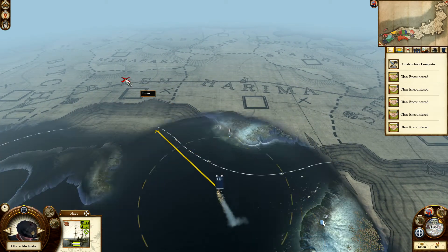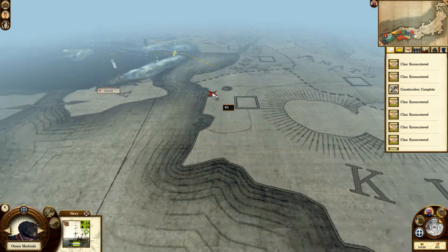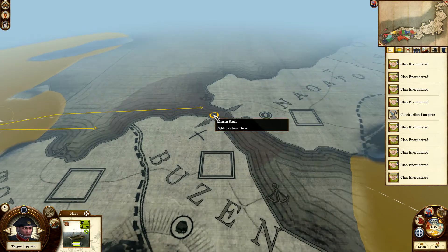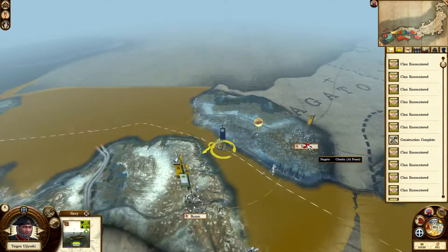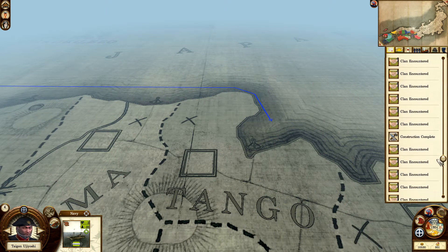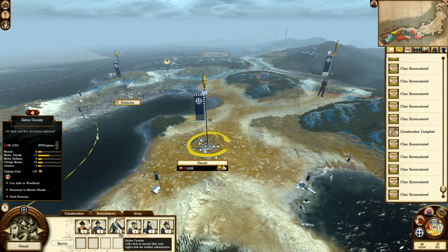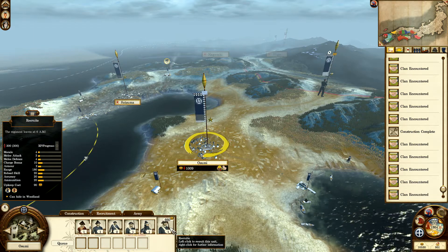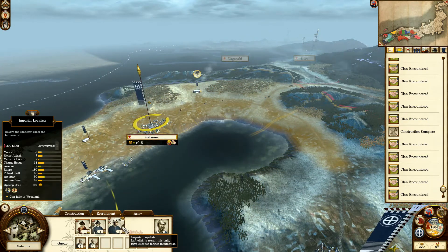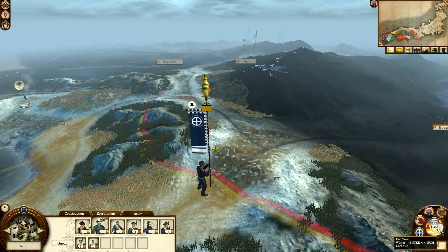I didn't discover some of those clans, but I'll probably encounter them soon — or they'll be completely demolished. Either way, we don't need to concern ourselves too much. Our construction is complete, meaning we can now mass recruit line infantry, scouts, or saber cavalry. I'll also pump out loyalists now that we're building an army. Our saved up money will definitely come into good use.